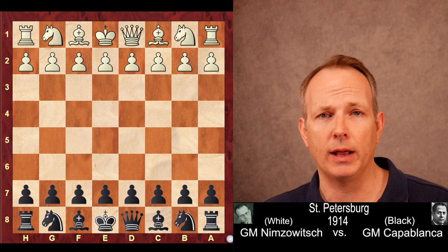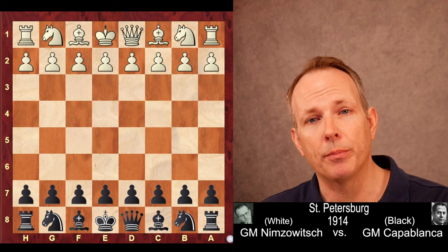His opponent, also one of the giants of chess, Aaron Nimzovich, had the white pieces. Capablanca has black. Let us jump right in.